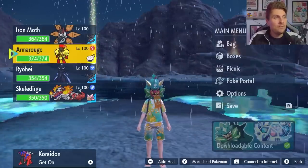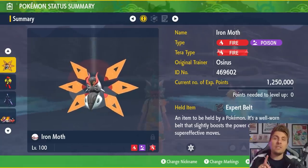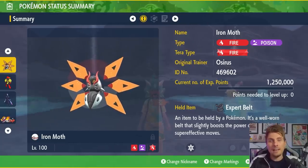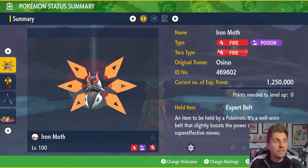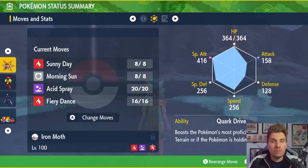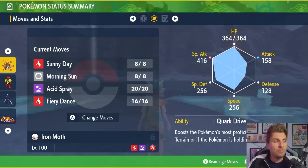So if we hop into the game, the first one we're going to feature today is Iron Moth. Iron Moth is a fire and poison type Pokémon — it's going to resist all of the grass type attacks and resist the fighting type attacks because of its poison typing. It's not really going to get hit super effectively by flying or dark coverage either. The terra typing we've opted for on this Iron Moth is fire. Its held item is an Expert Belt, level 100, with an EV spread of 252 HP, 252 Special Attack, with a Modest nature. Quark Drive is the ability, and the moveset is Sunny Day, Morning Sun, Acid Spray, and Fiery Dance.